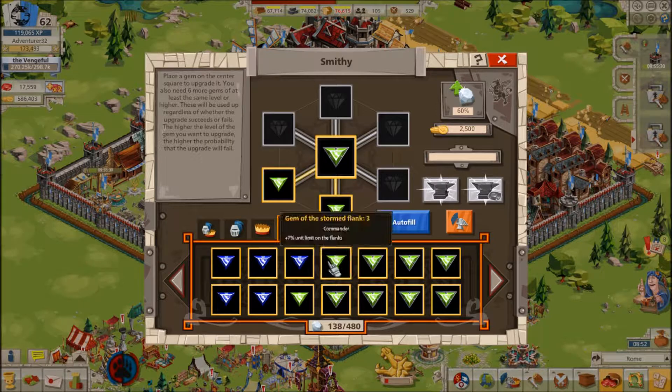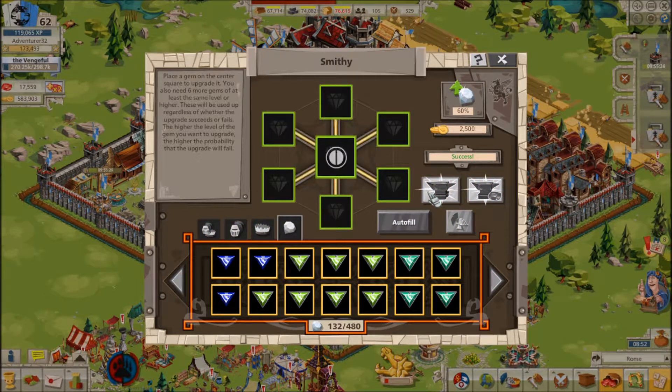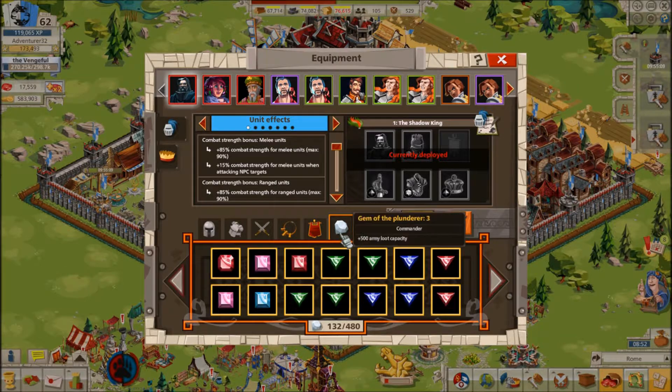For Commander Gems, Courtyard Gems are generally the best gems, as they are useful in both large battles where most fighting will take place in the courtyard and medium sized battles. These gems are best used on PVP commanders or on commanders where you expect to do a lot of PVP and/or attacking foreign and bloodcoat castles with.